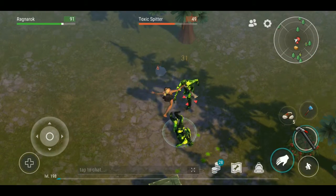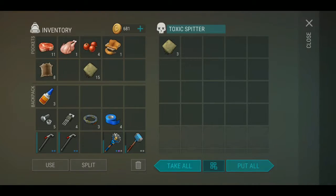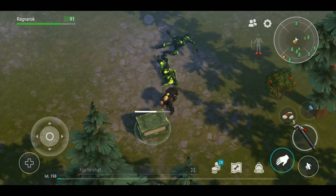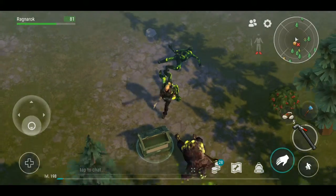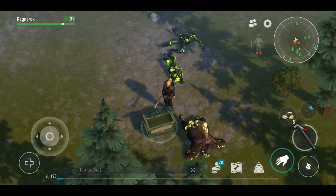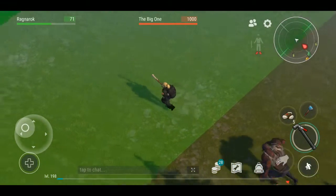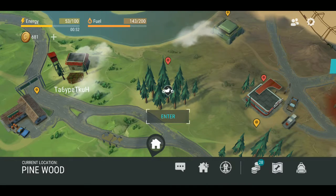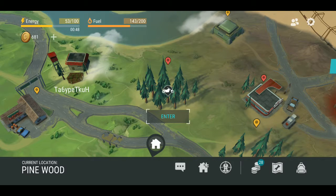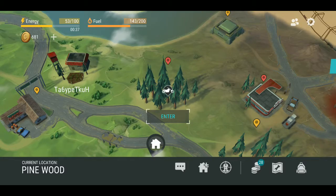I hate when this happens, especially when both of them run at you. If you're really unlucky you get three running after you and they all spit at the same time. The spit attacks are avoidable - whenever you fight them, stay close to them and don't try to keep your distance. You usually know that the big one is here when you feel the ground shake. I think this is going to be it.